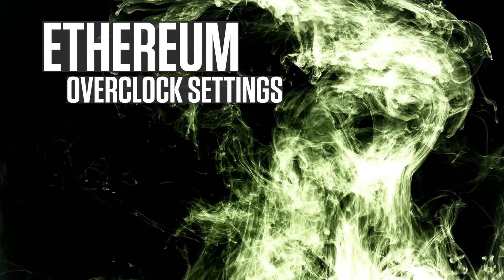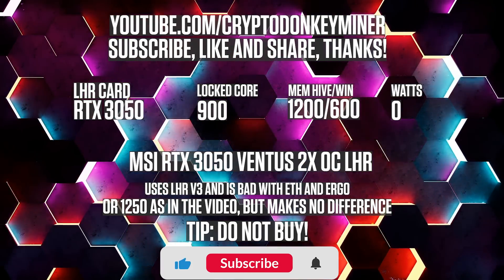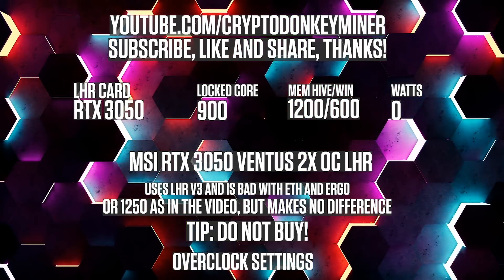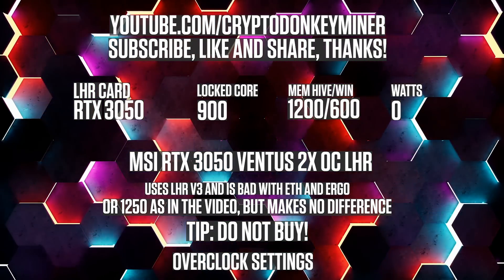Ethereum overclock settings for the RTX 3050: lock the core clock to 900 and set the memory clock in HiveOS to 1200 and 600 in Windows. Then disable LHR — you need to disable LHR. It is an LHR version 3 card and it is really bad.